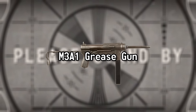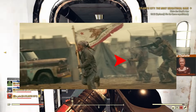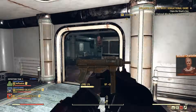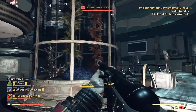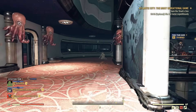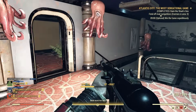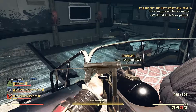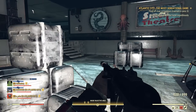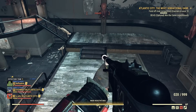M3A1 Grease Gun. The M3A1 Grease Gun makes a brief appearance when an NCR soldier rushes into combat with it in Episode 8. The design of the 9mm SMG from Fallout New Vegas is based on the Grease Gun, so we've seen the weapon in-universe before. After seeing the success of the British Sten and the German MP40 in World War II, the United States developed their own lightweight SMG — after a handful of iterations, the M3 was the result. It entered service in 1944 and slowly phased out of service in the late 1950s.